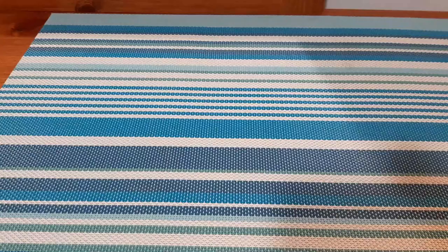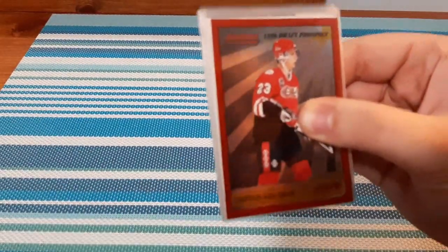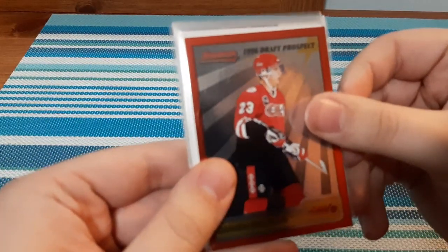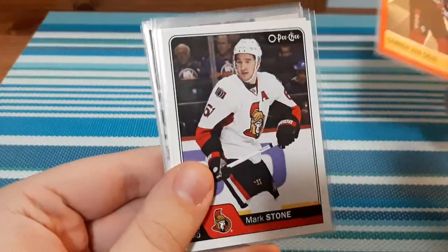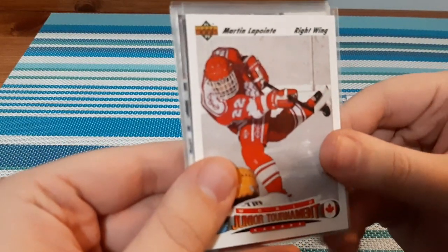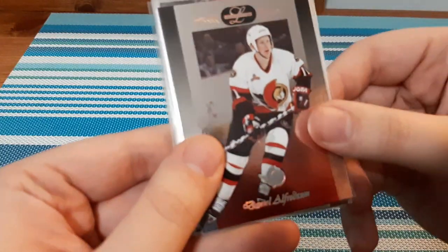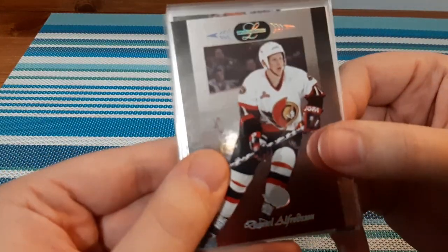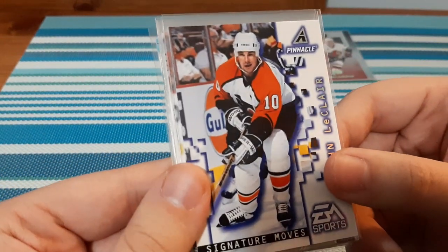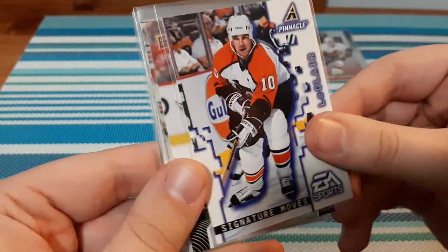Let me open it up here. So for the random cards, we have Darren Van Oni, 96 draft prospect. We have Mark Stone, O-Pee-Chee base. We have Martin Lapointe, World Junior Tournament. We have Daniel Alfredson — you guys know I PC him, so that's a cool one for me. Put that one up here. We have Signature Moves for John LeClair, EA Sports. That is really cool. I like that card.